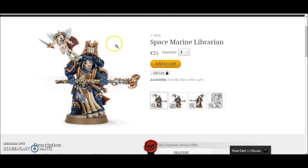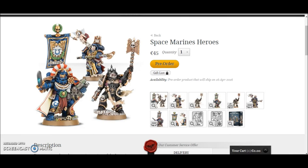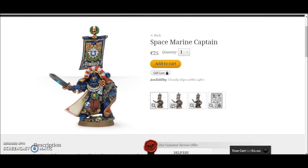Then you have the Librarian — that's the exact same one, he's €25 by himself. And then you have the Captain, you can actually buy that same Captain for €25. So this box is coming in at €45. If you buy the three of them singular it'll add up to €65, so that's a massive saving of €20. That's a nice saving you're going to get on that one.